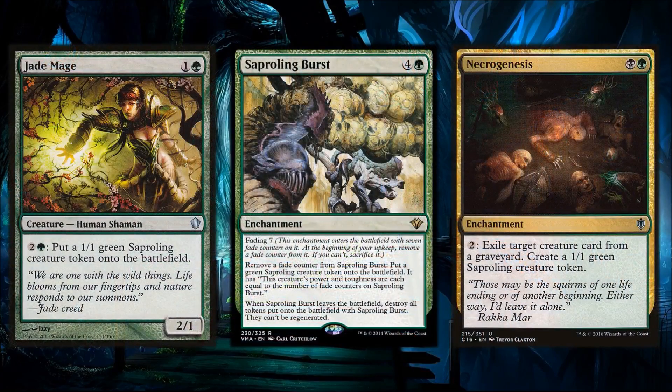Sapling Migration with the kicker option is great for the late game. Outside of those spells we have Jade Mage, Sapling Burst, and Necrogenesis. Necrogenesis keeps our opponents' graveyards in check while generating Saplings. Sapling Burst is interesting — you remove a fade counter and put a green Sapling token on the battlefield whose power and toughness equals the number of fade counters remaining, so removing all counters at once can generate a lot of Slimefoot triggers.